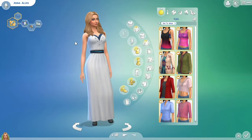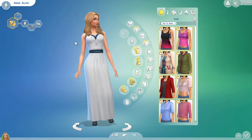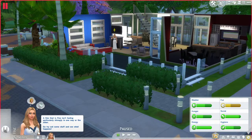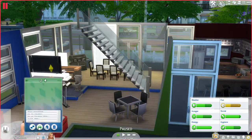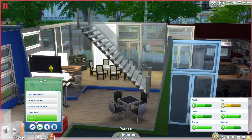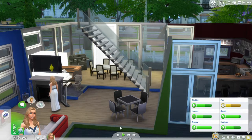I'll go into the game now and I will show you the new retail category in build mode. When I show you the mannequins for the retail, I'll show you some of the kids and male clothing. So first when you go into your game, if you want to own a retail lot, you have to go into your phone, click on career/household, and buy a retail store.